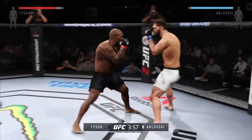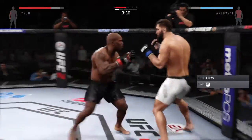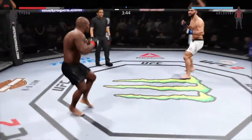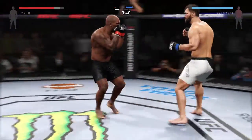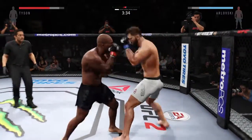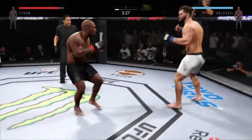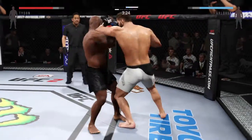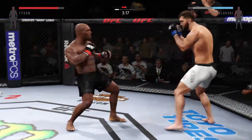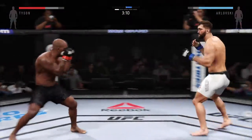He is swinging for the fences. Damaging left hand. Solid jab. Vicious shots at the body. Good combinations. He's landing. He scores with a huge lap. He just missed. That caught him. He missed the elbow — huge elbow to the head. Big shots. Huge uppercut misses!